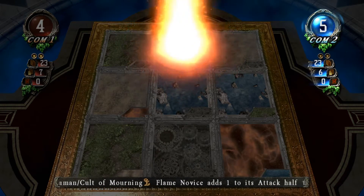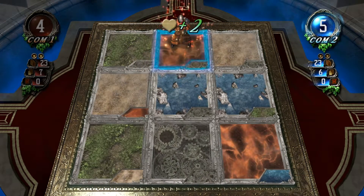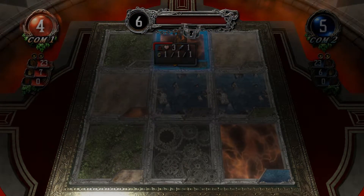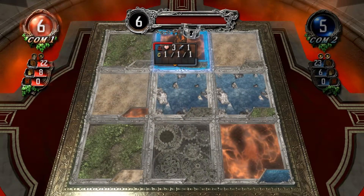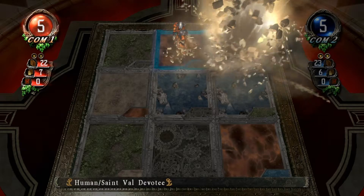Summon. We're going to be a novice going to kick this off. Adds 1 to its attack half the time. Usually not the best to summon on the first turn. Draw card. Mana charge. If you can avoid it, it's better as a second turn, because you at least get to face it into something and make it attack.